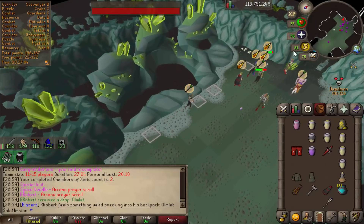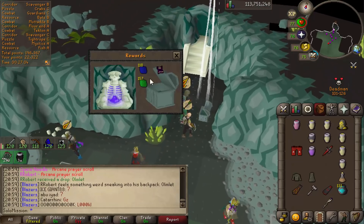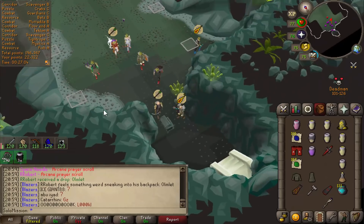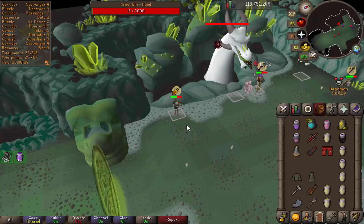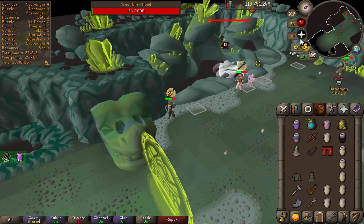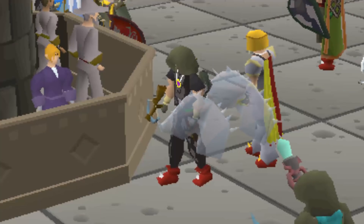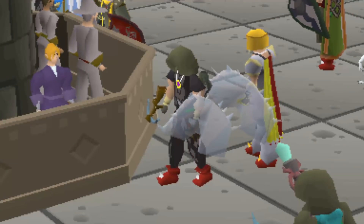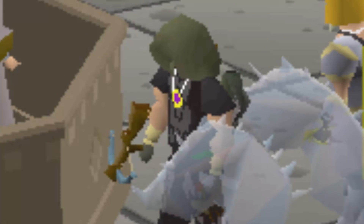We've got an omelette — Robert got an omelette! We've got two arcane prayer scrolls, a double loot of 196k points, and an omelette. Any purples for this trio? We're splitting, so that'll be good. Of course not. There's me with a crystal shield, and then there's this guy flexing an Ellie. Brokeman mode in full force. Last Recall — that's an expensive one.